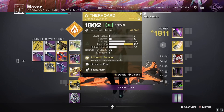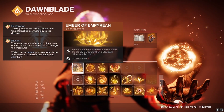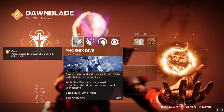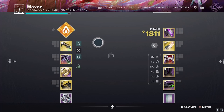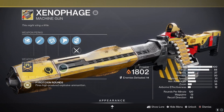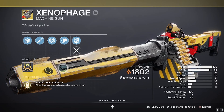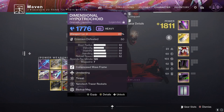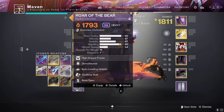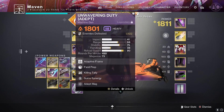If the primary goal is to extend restoration with a solar weapon final blow within three seconds after Phoenix Diving with Heat Rises, a solar machine gun is great. But Xenophage is an all-star for this — I challenge you to name a better weapon for getting a solar weapon final blow in a three-second time frame. There are also solar rockets like Gjallarhorn and Roar of the Bear, though at that point you'd need a full-auto primary in the top slot. But yeah, these are all solid options.